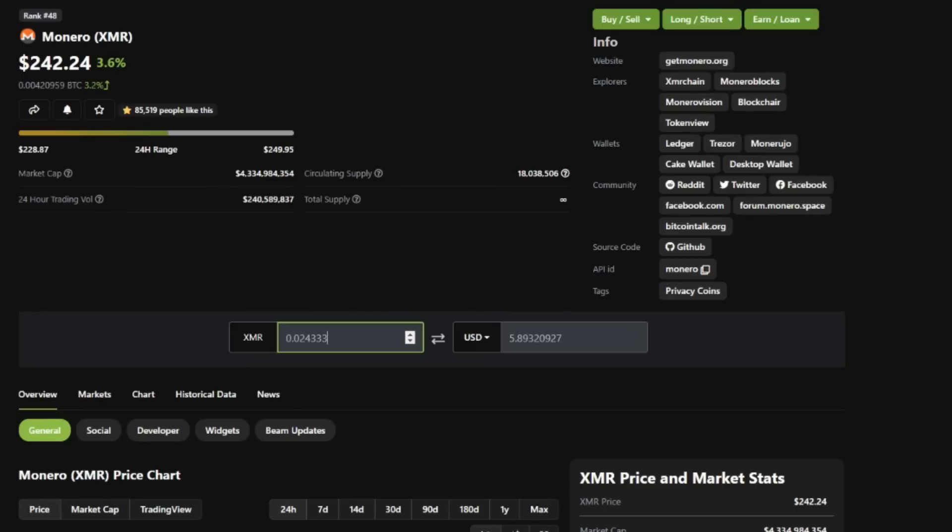Now let's look at Monero Ocean — a profit-switching pool that pays you out in Monero. For these six days I mined 0.024333 XMR. The profit-switching pool was most likely on Haven the majority of the time, and we ended up with slightly more profits than mining Haven directly — that is five dollars and 89 cents worth of Monero XMR. So we gained a bit of profits there.